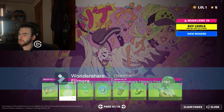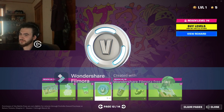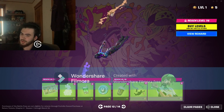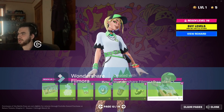We got the Bobarista Healthy loading screen, Boba Snack emote, Bobby the Boba emoticon, 100 V-Bucks, Boba Bling style, Terminal Velocity contrail, and then the Bobarista Healthy style.